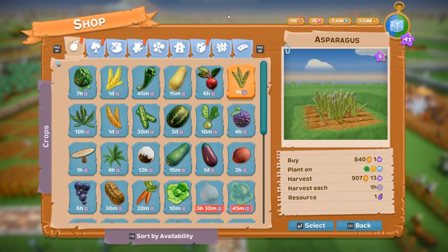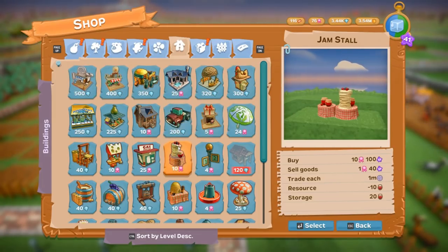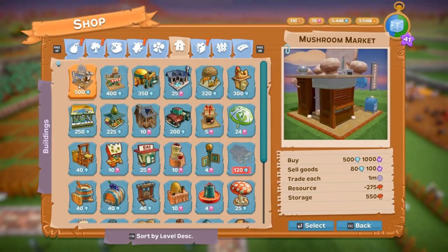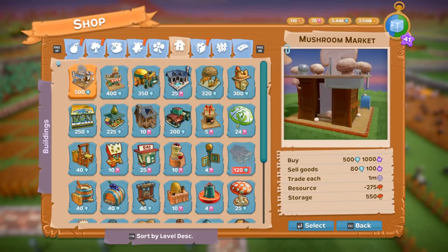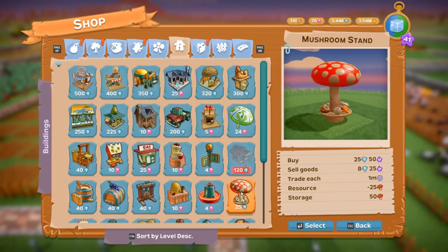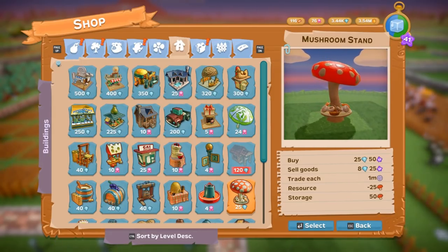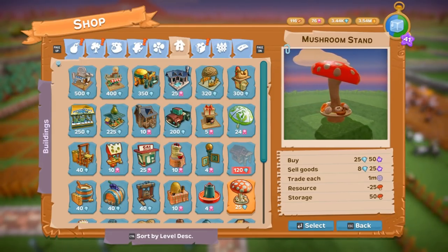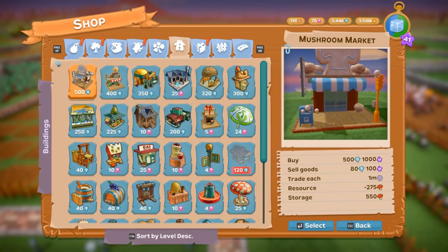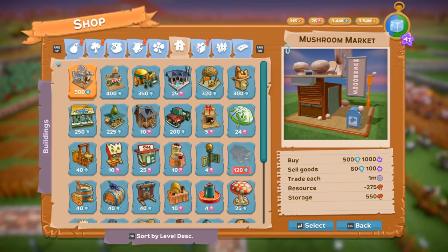When you go into your menu or your shop and go over to the house, most of the stuff you're gonna be purchasing is going to be diamonds. Like your mushroom market, which holds more mushrooms than the mushroom stand. The mushroom stand is 25 diamonds and gives you 50 storage. You sell 25 mushrooms for 8 diamonds, or you come up here and sell 275 for 80 diamonds.